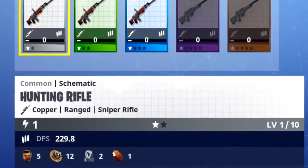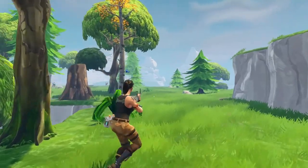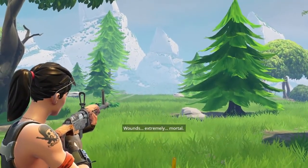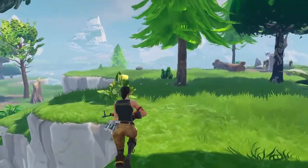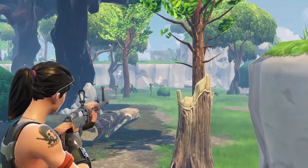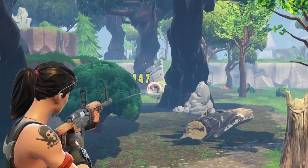The hunting rifle is a sniper-class weapon. However, unlike the bolt-action sniper, it has no scope. Instead, it's given an extremely accurate ADS. Now, while in Save the World it has a 10-round magazine and a semi-automatic fire rate, it is really unlikely to actually function like this when they add it into Battle Royale.